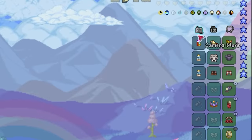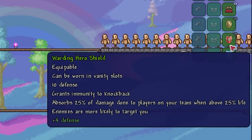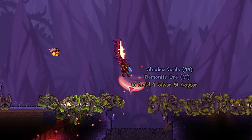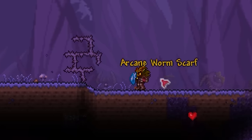Moving on to accessories, you'll basically need to collect multiple of the same components, because this setup revolves around stacking tinkers together. But before we get onto that, let's get the only unique accessory dealt with first. Yep, you guessed it — the Wormscarf.